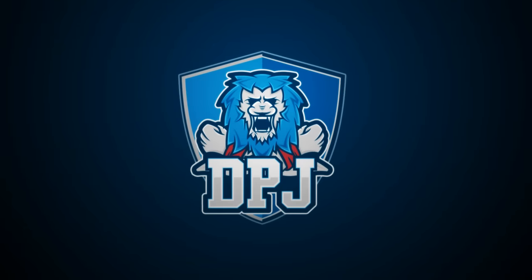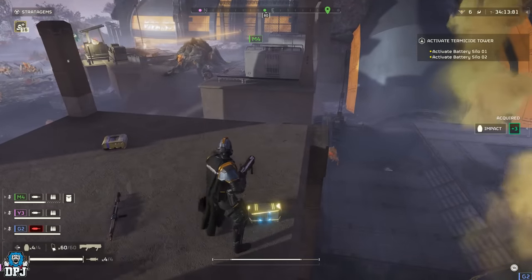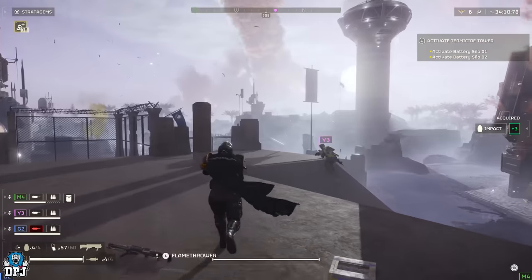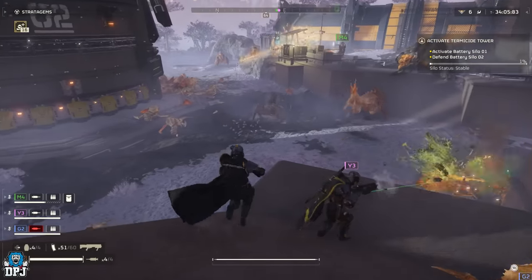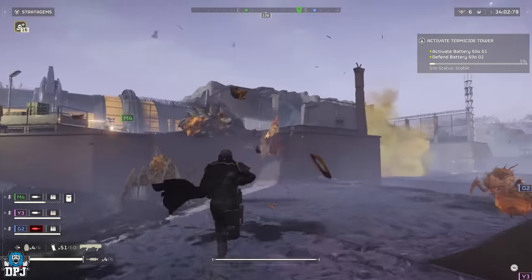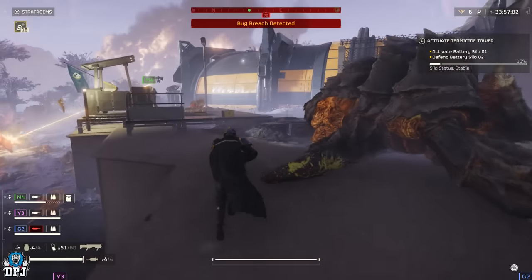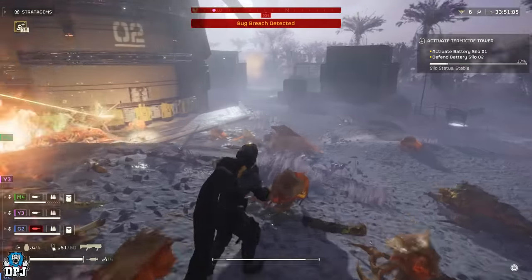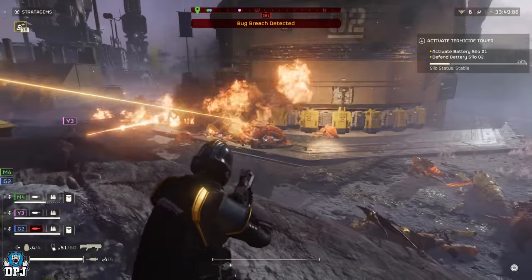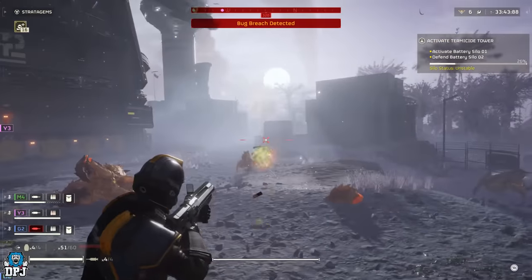I'm back with another Helldivers 2 video, and today we check out some brand new leaks that have hit the internet over the past 24 hours. We see gameplay footage of the Quasar Cannon versus a Bio Titan, a brand new clip of the incendiary grenade launcher looking pretty badass, a rocket launcher backpack, a massive automaton rail cannon, a possible clan system, brand new player cards, and much more.